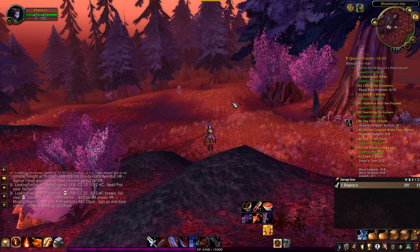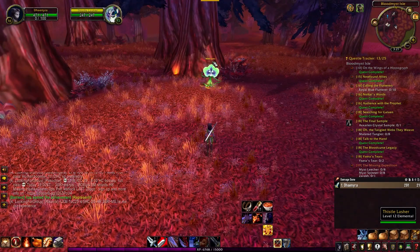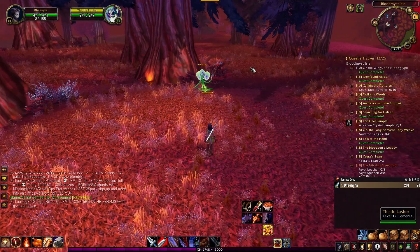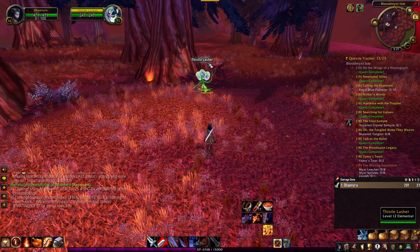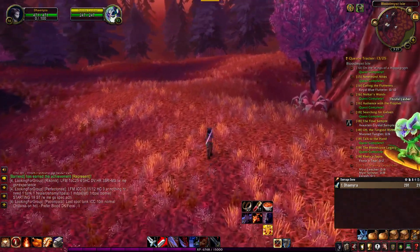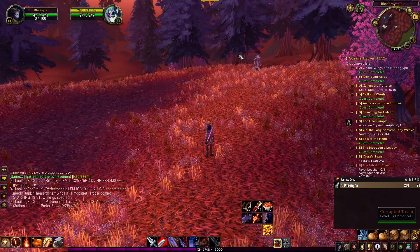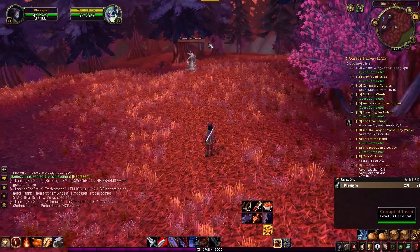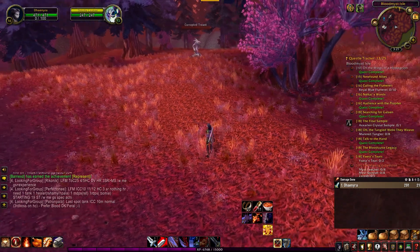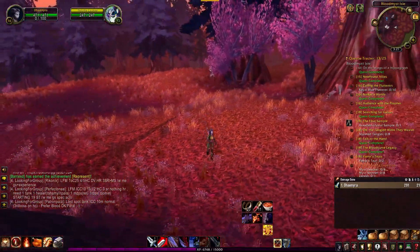The next add-on is Kui Nameplates. What this add-on does is change the nameplates on enemies and friendly targets. Without it, the nameplate on this Thistle Lasher is very small and pixelated. With Kui Nameplates turned on, it gets bigger and also tells you what type of enemy you're facing — yellow means it's passive and won't attack you within its radius. Red enemies show up as hostile. It also gives enemies a proper health bar so you can see how much health they have. It's a great add-on for a cleaner UI experience.